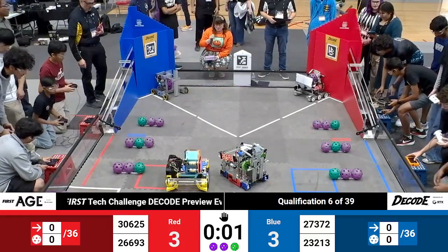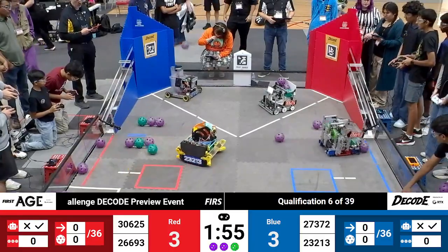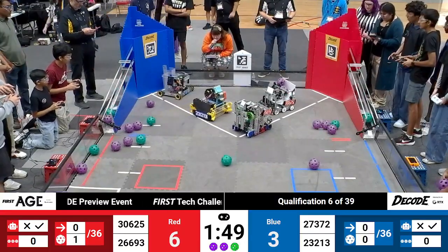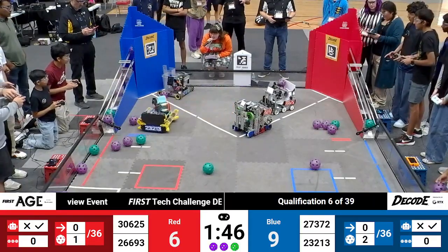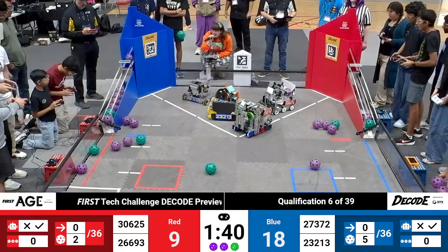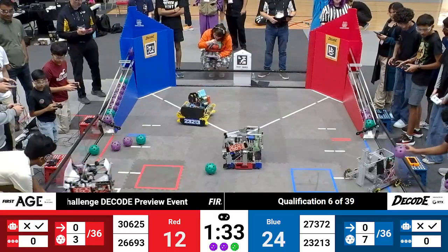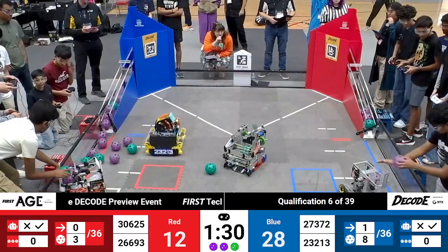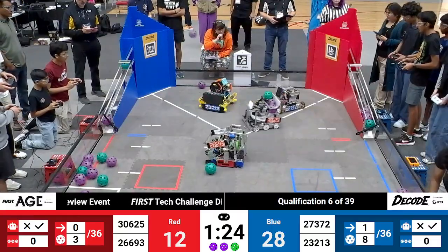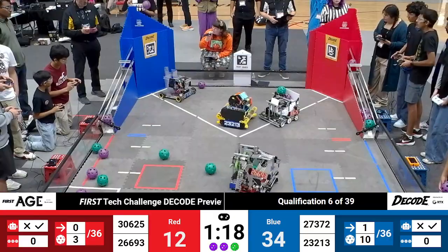Three, two, one — drivers in control. All four robots move quickly. First on the move we see Open Source 23213, featuring a beautiful 3D-printed turret on top of their robot with a rubber band intake spinning rapidly to get artifacts up into the launcher body — and it is accurate. Seven, then eight artifacts already scored by the blue alliance. Their alliance partner 27372, Revolutionaries, has what looks very close to the go-build-a-kit bot, doing a great job getting gravity-fed artifacts into their robot before driving up to Open Source.